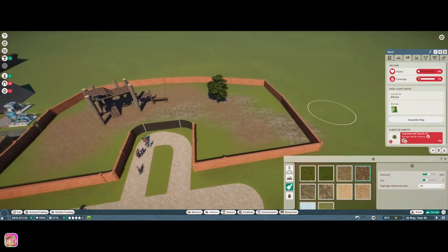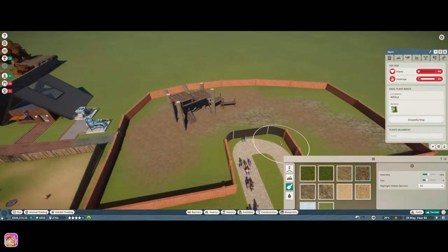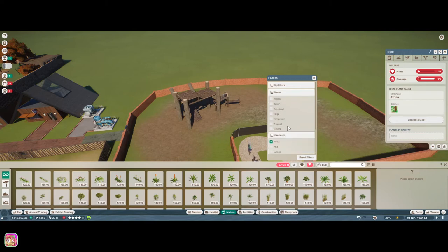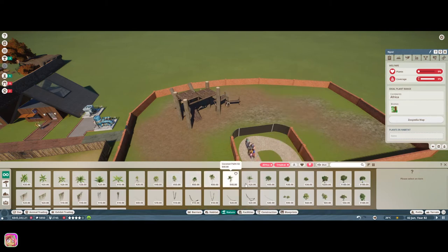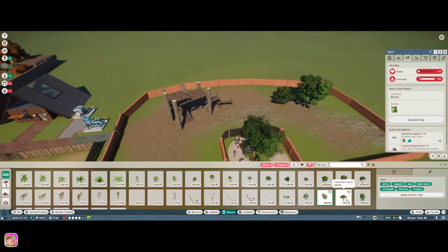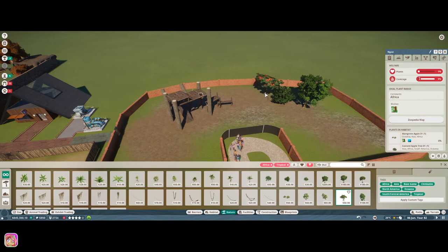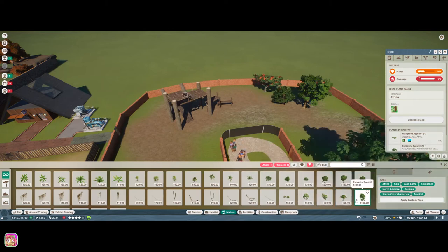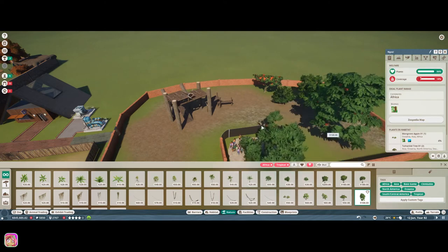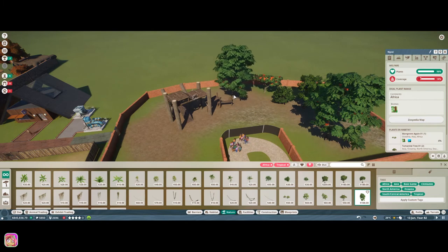Let's add some trees. We'll go to nature, tropical, and Africa. We'll just add some trees around to get a little bit more coverage. I like that — it's cute. I like the kind of color it adds to the habitat, so we'll definitely do that. The plant number went up quite a bit; I really like those though.